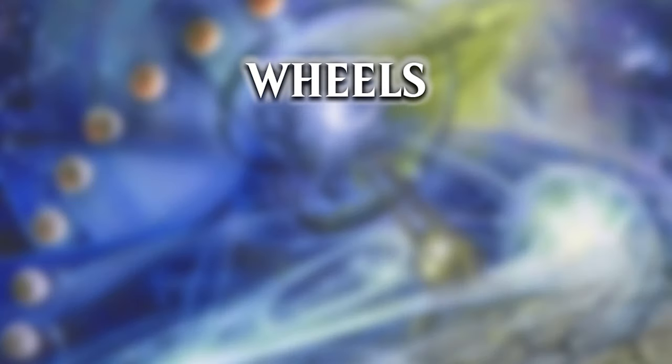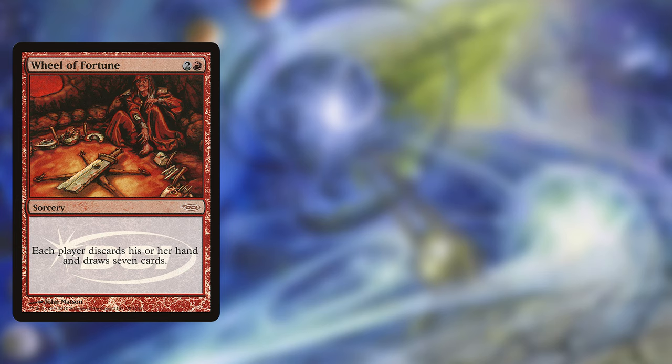The Wheels. First the OG: Wheel of Fortune. The original wheel card from Alpha, costs 2 and a red, is a sorcery and each player discards their hand and draws 7 cards. This is the main engine of our deck. Each of the wheels will give everyone 7 or more cards and create 21 plus snake tokens for us if we have Zyrus on the battlefield. From there we hope none of our opponents drew a mass removal and we should be able to win the game pretty easily.